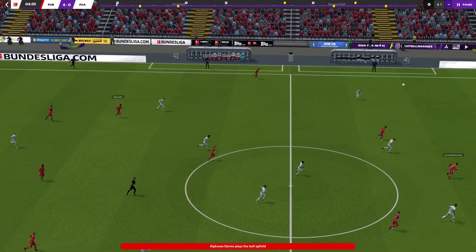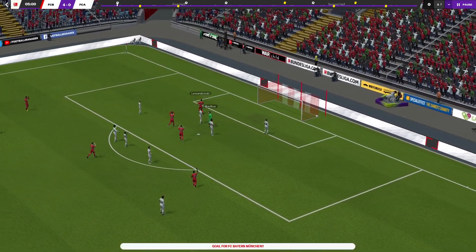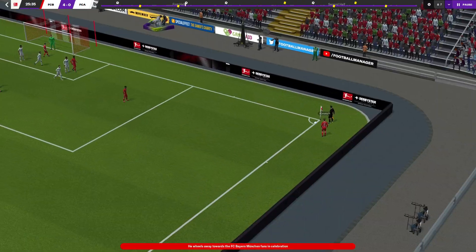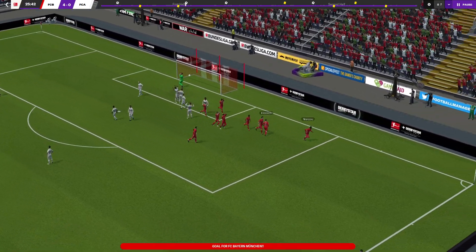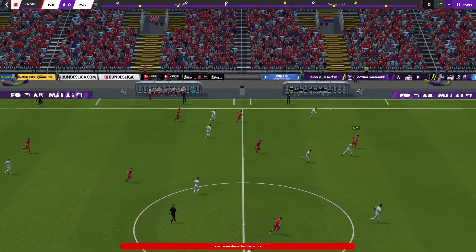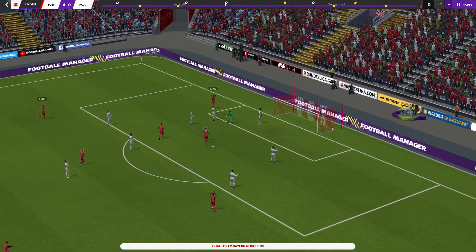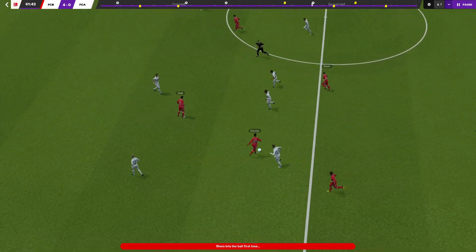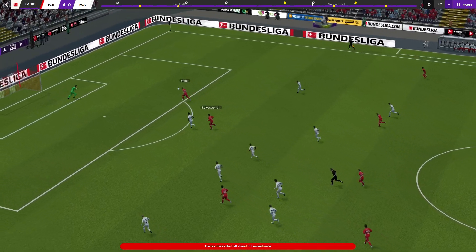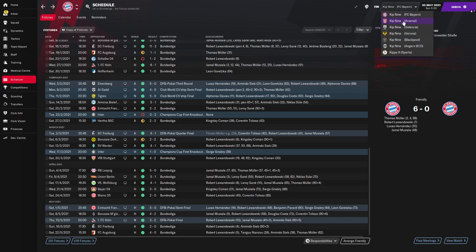Alphonso Davies — and that's a ball over the top, which is a bit of a theme. Lewandowski there, dinking it over the goalkeeper — lovely little chip, classy finish from a classy striker. Kimmich from the corner. Crossing — into the low corner there on the left-hand side. Sané in a wide role, dinking it over the top for Sieb, who takes it all the way and dinks it over as well — cheeky little finish. Davies cutting in, a right-footed dink over the top, Müller runs on and slots it home for a 4-0 win against Augsburg. Happy days — we'll look at the next team.